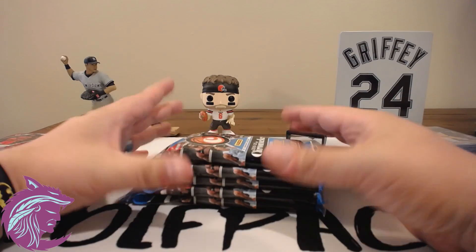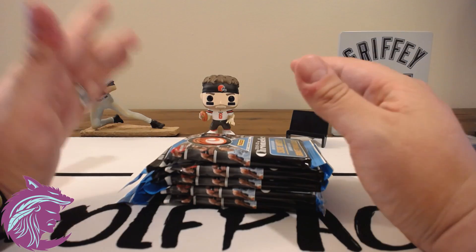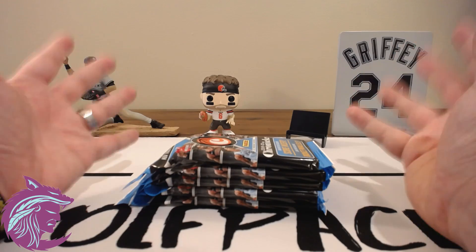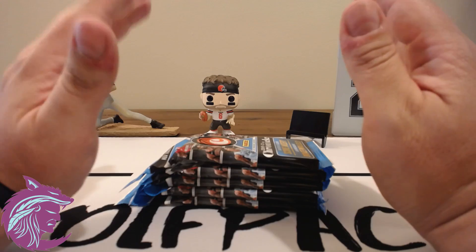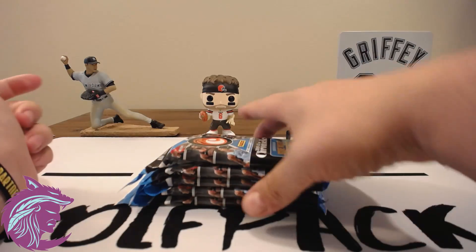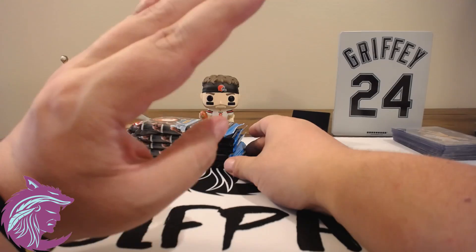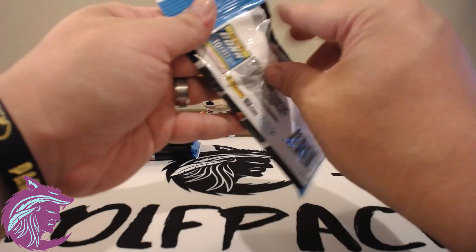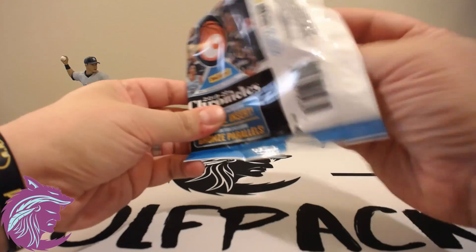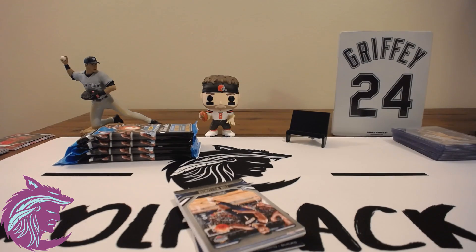We got five packs left. I'm looking for a Ja XR — that's what I'm looking for. That is the only thing I could really want. I've got multiple Jas, multiple Zions, multiple Lukas, even some Trey Youngs and other great players. So if I could ask for one thing from the card gods, it would be a Ja XR. If not, alright — Zion's on the front here, that's just exactly how this stuff goes.